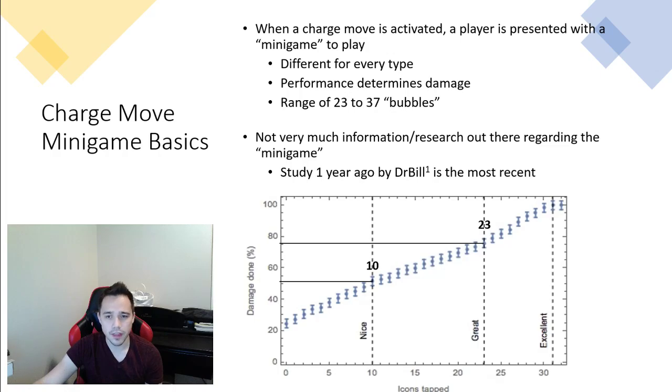Thanks to Dr. Bill, a Reddit user, for doing this research over a year ago. There's not very much information regarding this, and below is a graph he compiled that I've annotated. This is for a 32-bubble move — something like an Ice move or a Rock move. You can see that if you don't hit any bubbles, your move does 25% of max damage, whereas if you hit all of the bubbles, you do 100% of the damage, and each bubble along the way is a different percentage increase of your move's damage.